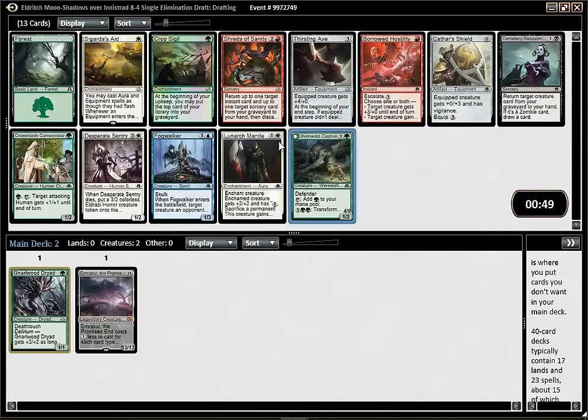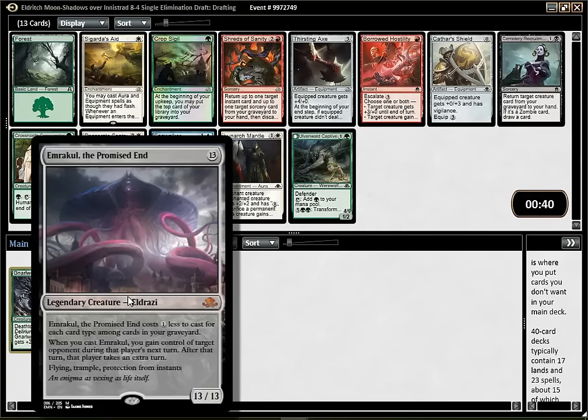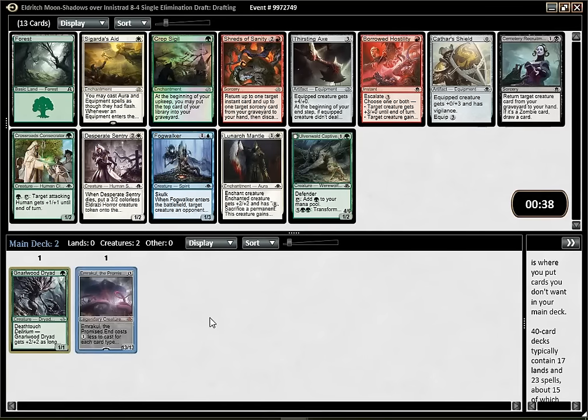I think it's fine. We don't see any really good red cards, so it doesn't feel like I'm missing much. Crop Sigil could be pretty good in a Delirium Emrakul deck. But yeah, I think it's pretty clear-cut Captive for me here.